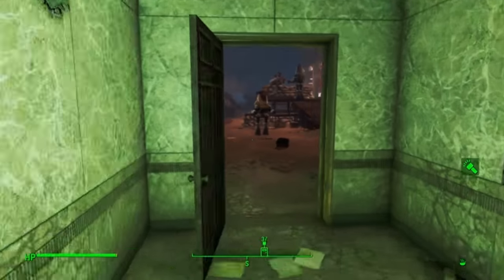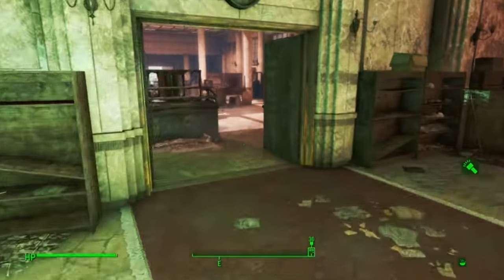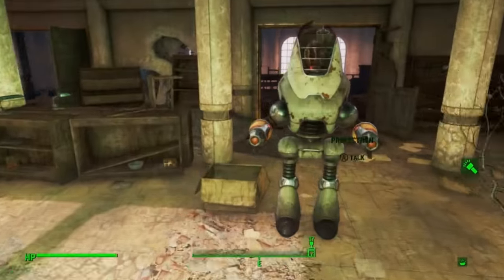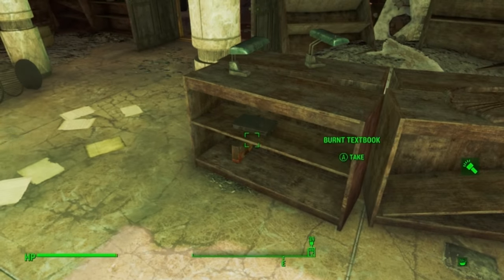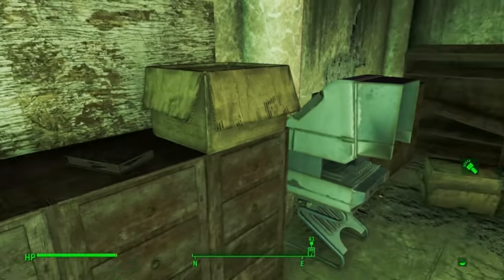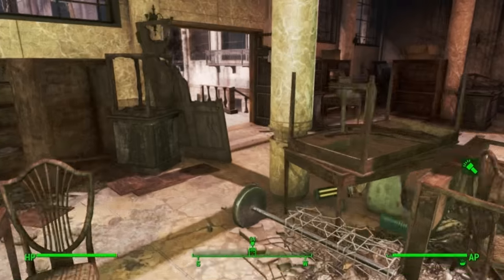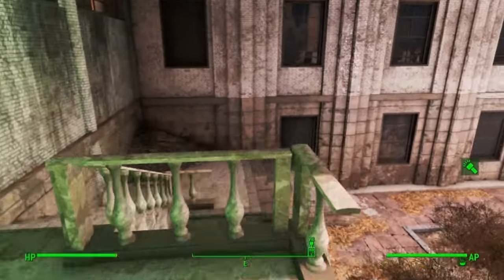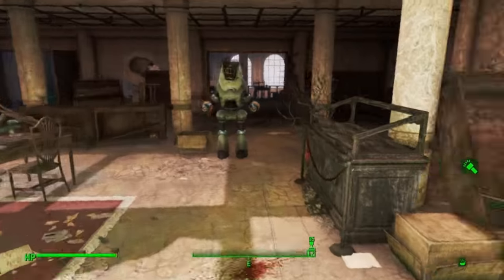It is a pity that you can't construct a settlement in the library — there are probably some mods that do it. But it seems like it would be a natural place to build a settlement, because the entrance and exit is quite restricted, there's plenty of room, and there's a little garden-y area in the middle where you could imagine planting food. Just everything is perfect for this to be a settlement. But oh well.